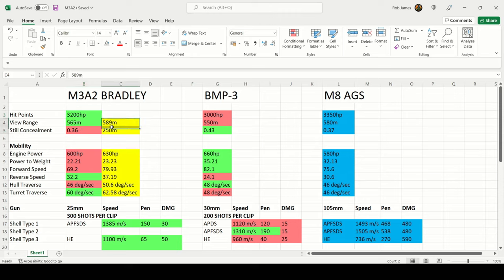Green is best, red is worst, and yellow shows my updated stats with commander and equipment applied. The Bradley has best hit points in this comparison — 3200, only slightly less than the M8 AGS — more than enough to take multiple shots. In terms of view range, it's best in this comparison at 565 meters, only slightly worse than the M8 AGS. More than enough to spot for your team and outspot heavies, even though it's slightly slower and larger than the BMP3.